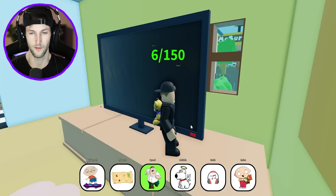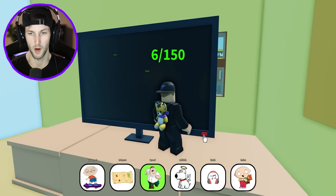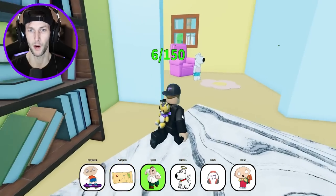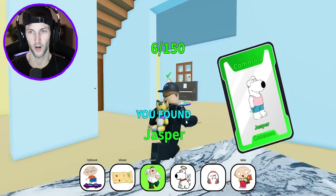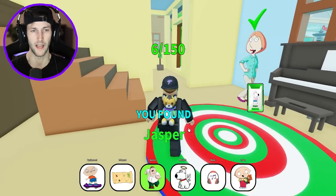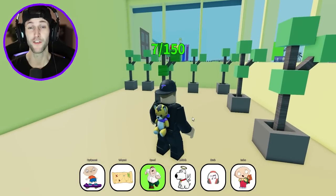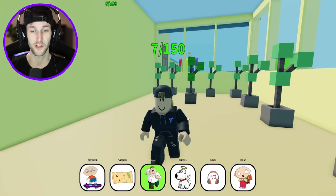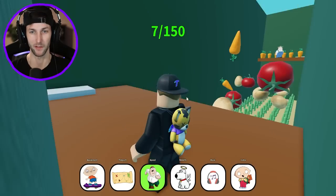Anything on the TV? We can press the button. Purple — the TV is purple. We got Brian, or that's Jasper, I guess. Thought his name was Brian. I haven't seen Family Guy in so long — it has been years, so I'm sure these have to do with different episodes.